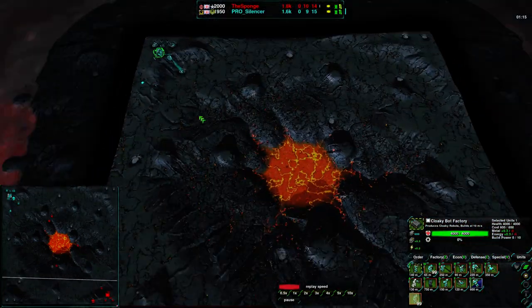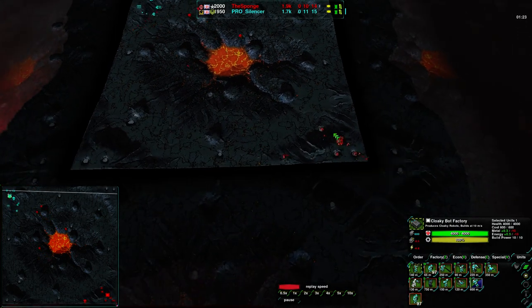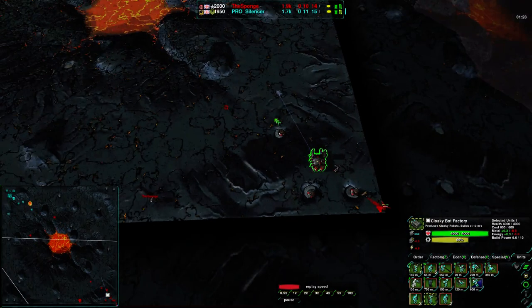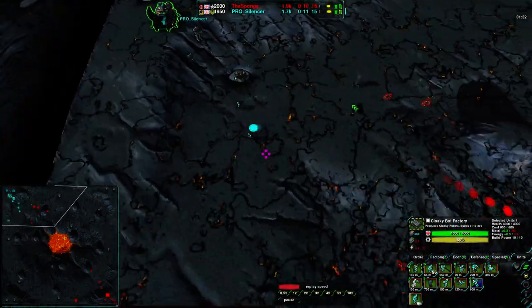Silencer is going once again for mask glaives, which on this map is not surprising at all. On a cloaky-versus-cloaky map you want to check around and make sure you know what your opponent is up to — where they've set up their mexes and so forth. The Sponge on the other hand is going for five glaives and a rector.